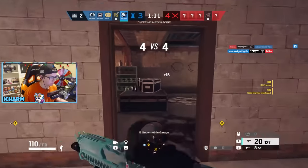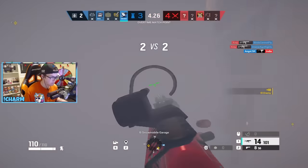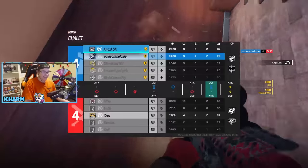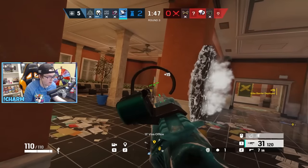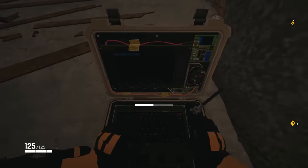Azami is one of the strongest defenders right now, so naturally knowing how to counter her is a good idea. Destroying the Kivas using Flores, Zofia, Ash, or even Sledge is the move. Try to break all those bad boys, but be careful of any rat plays Azami might make using her barriers. You might be able to rat around by getting up close on one and hiding behind it, or you can even attempt to use them against her by planting behind them and using her own barriers as cover.